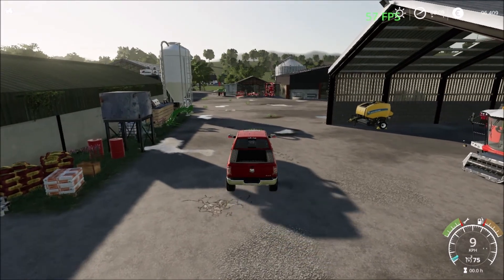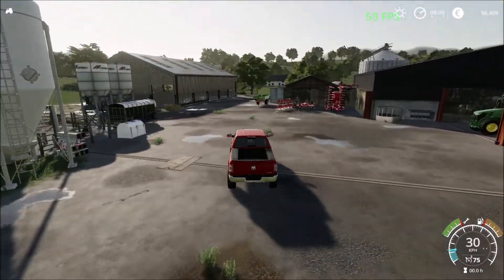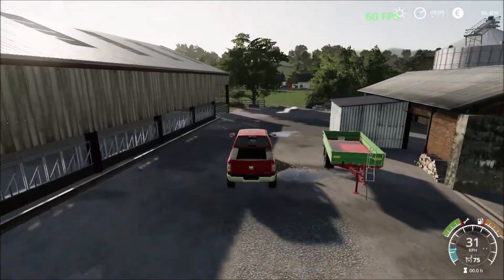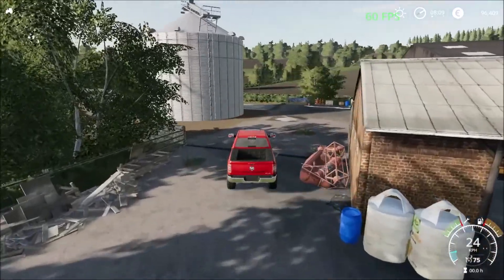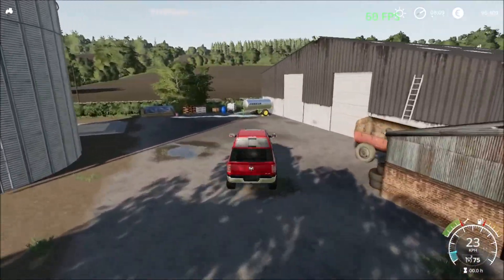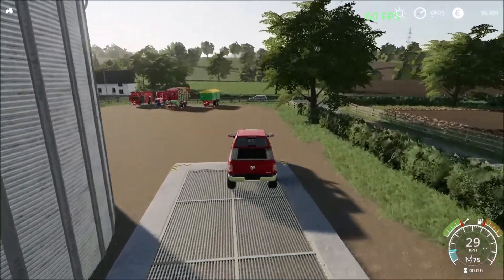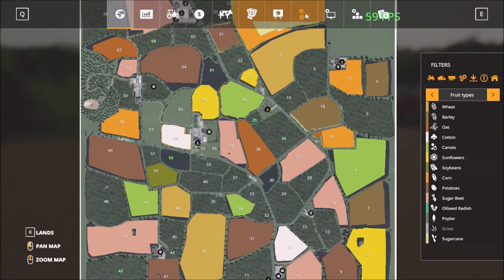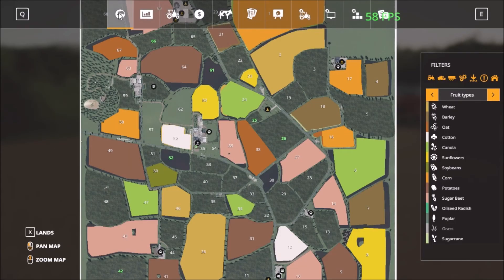We have some parking sheds here. The frame rates are dangling a little around the buildings. There's traffic on the map so I'll turn that off. Back here we have the silo. Turning off the traffic before heading out.